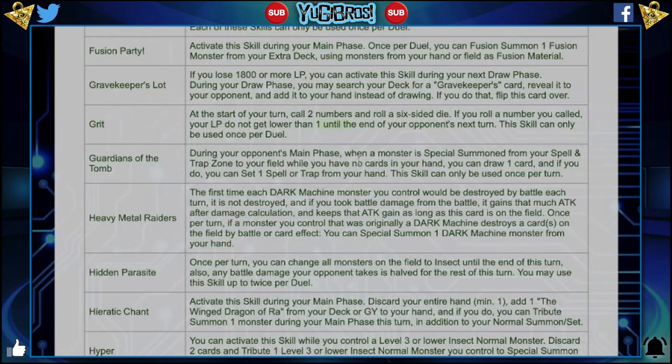Guardians of the Tomb: during your opponent's main phase, when a monster is special summoned from your spell and trap zone to your field while you have no cards in your hand, you can draw one card and if you do, you can set one spell or trap from your hand. This skill can only be used once per turn. Do you really need no cards in your hand for this to be perfectly balanced? It's basically saying if you top deck a spell or trap card, you can set it, but you're setting on your opponent's turn so you can't use it. Either keep this effect and say that set card can be used this turn, because you already have to have no cards in hand for it to be relevant. You'd be sacrificing your skill slot for this already. The only time I could see this be busted right now is with Zoma the Spirit, but if we implement a limited list and put Zoma to one, then this skill is perfectly fine — even with this card saying you can activate the set spell or trap that you just set.